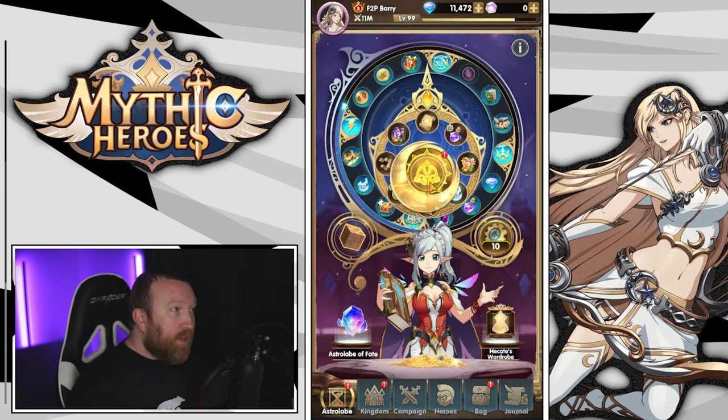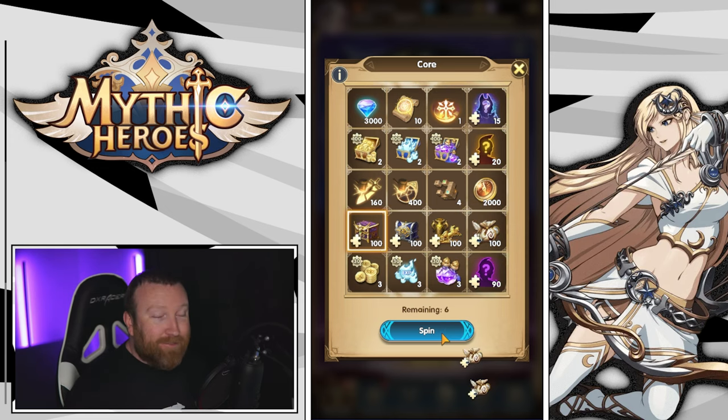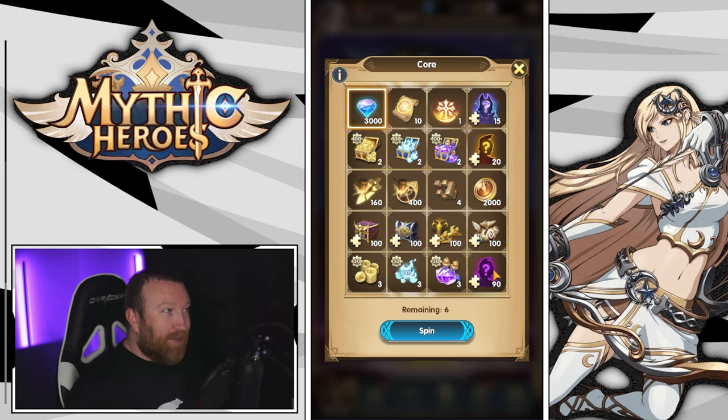You want to try to save about seven of them up if you want to do it on the first day. Throughout the week you'll probably get a few more, but you want to make sure you have at least about five. Then you get to do this fun thing where you use all of your core spins at the same time and hopefully hit some really good stuff at the top.